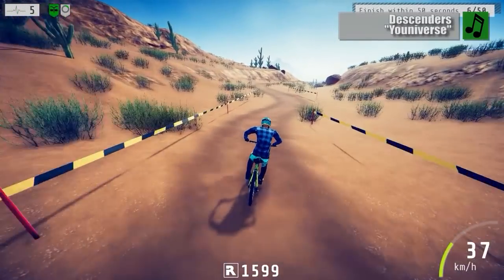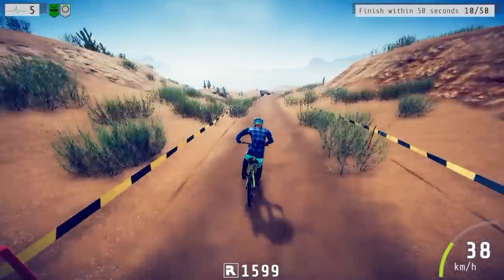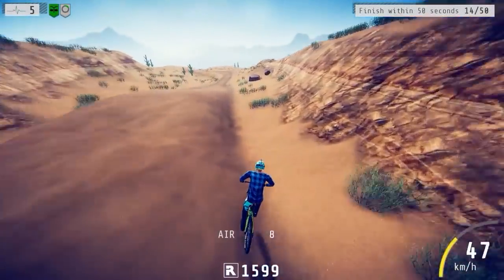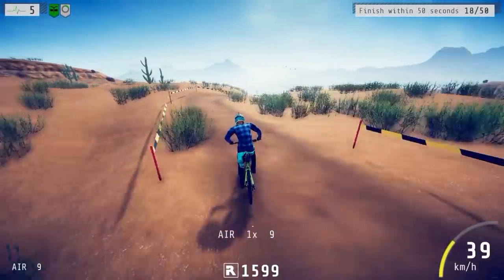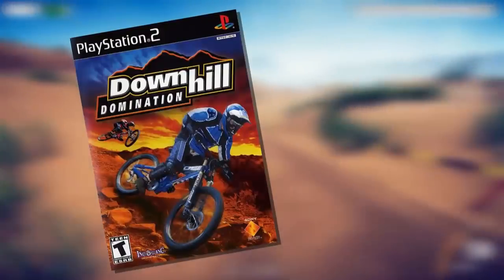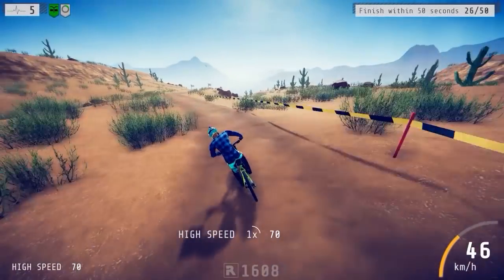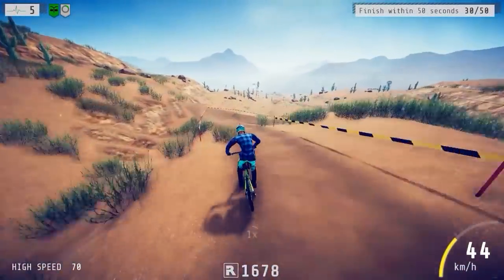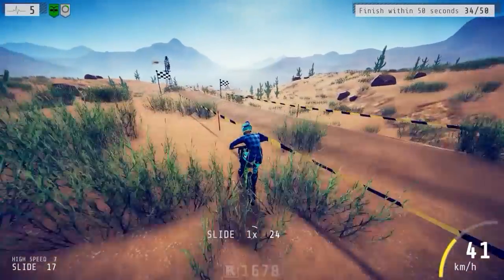Some good ideas are so simple that you have to wonder why it took so long to get out into the world. That was my first thought when playing through Descenders, a downhill mountain biking game with procedurally generated worlds and random objectives. It's basically that PlayStation 2 game Downhill Domination meets Spelunky, a combination that works so well that I wouldn't be surprised to see Electronic Arts and other major developers rip off the idea for their own extreme sports franchises.